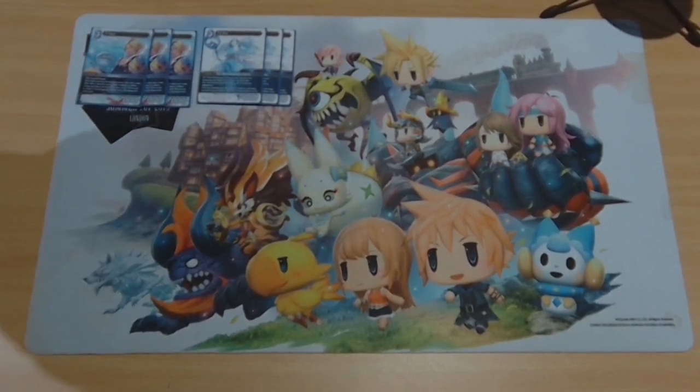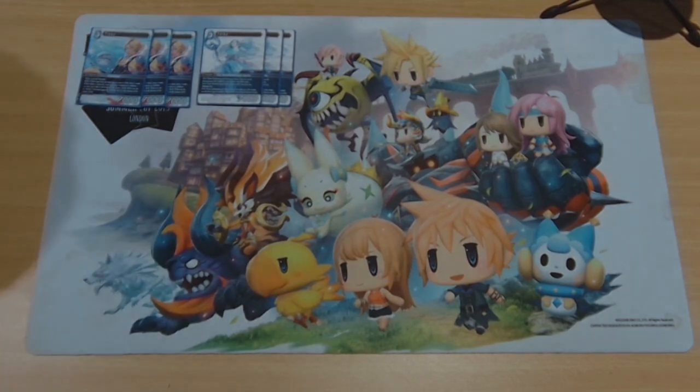Primarily I feel your best matchup is Avalanche, because as soon as Folka is named whenever you want, as soon as they enter combat, you just bounce the Avalanche members with effects, or you bounce Barret to remove their base. And with the amount of summons, if they target Folka, your main forwards are completely unreactable with. If you count monsters as forwards as well, they are relatively — as we discussed in a previous video — very hard to interact with.